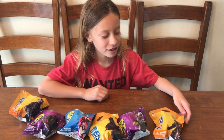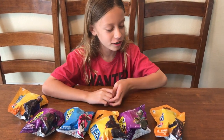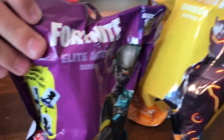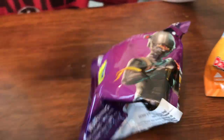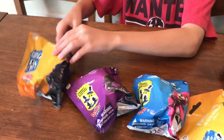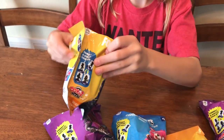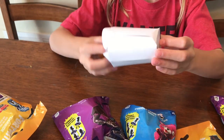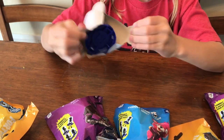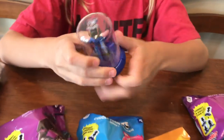Hey guys, today we have these cool new Fortnite Domez! We have Omega, which is a season 4 skin, Elite Agent which is a season 3 skin, Black Knight which is a season 2 skin, Cuddle Team Leader, Raven, and Carbide. Let's open them up!